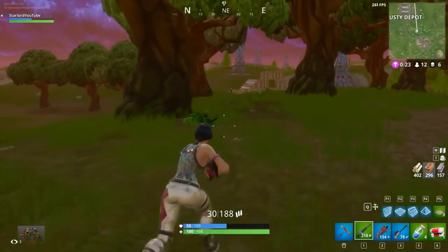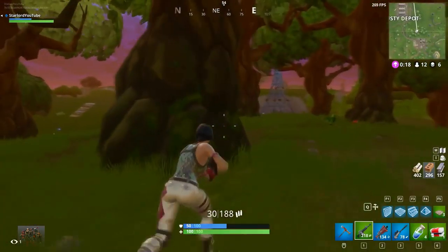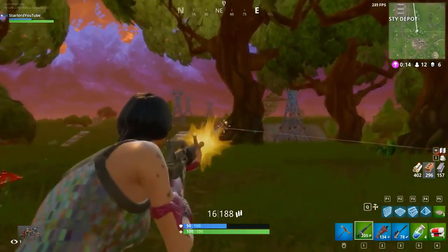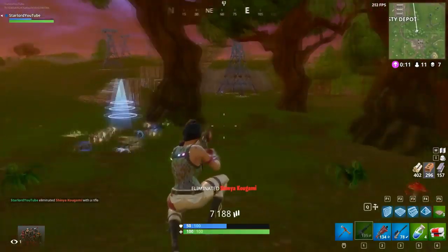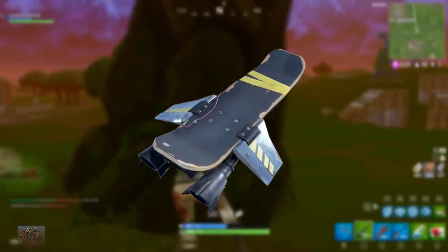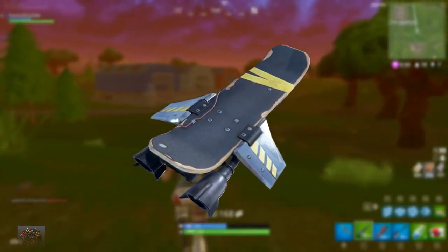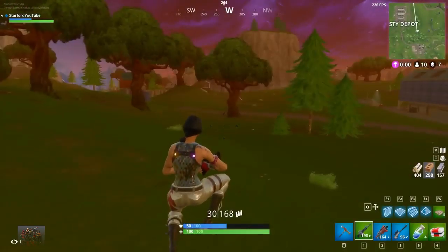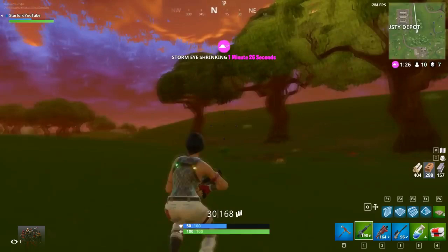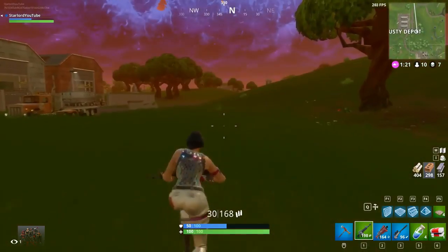We're going to be having that in the game sometime in the future. Looks super cool, can't wait to get my hands on it. Now that's all of the emotes out of the way. We're going to get into the only new glider being shown off. There's no really cool new ones except for this one on screen right now — and yes, it is actually the hoverboard from the player versus enemy game mode. I don't know why they decided to add that as a glider, but it looks okay. I'm not going to buy it, but I can imagine a lot of people will find it cool to hover down using that.